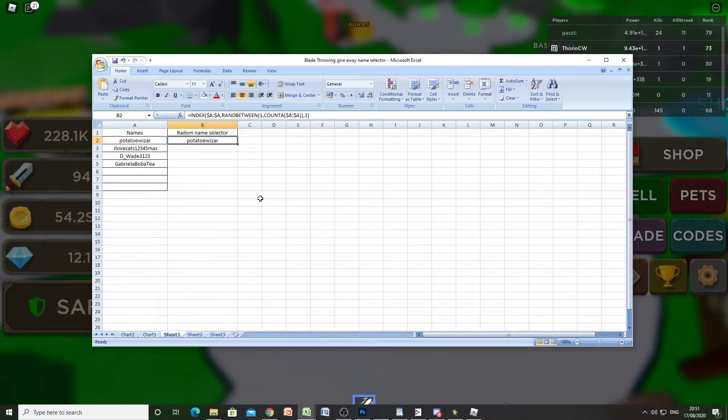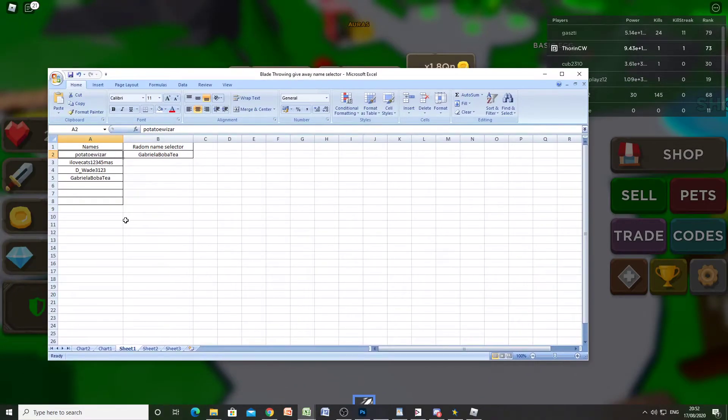Pressing F9 now - the first lucky winner is ILoveCats12345. The second winner is DWade312. The third winner is Gabriella Bobba T, which leaves the fourth winner to be PotatoWiser. So the first three winners will get the future frog and the other two pets, and PotatoWiser will get the robot octopus and the other two pets as well.